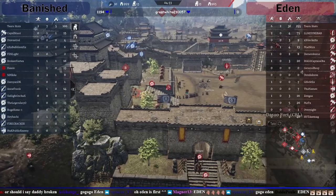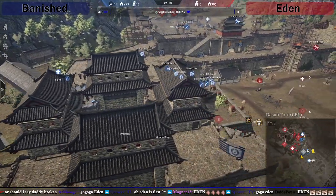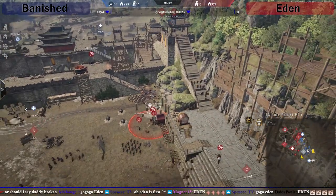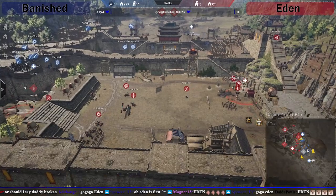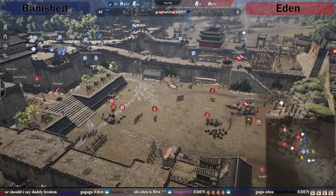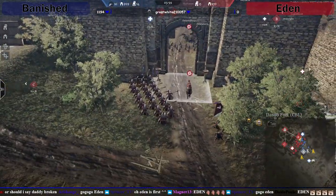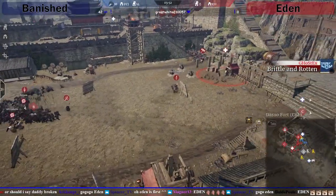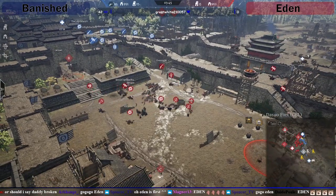Eden have lost about two heroes, so far everything's going Eden's way. Unit-wise it's roughly the same, but heroes is the big one — if you die three times you're out the match because the normal map wouldn't work. Vasectomy is keeping an eye on the back side to make sure nothing comes up the staircase. Looks like Banished are going to set up the same push again, but with more emphasis on the B side staircase.